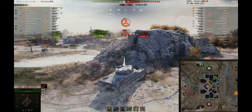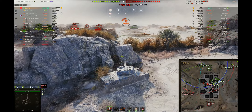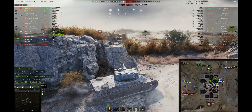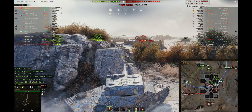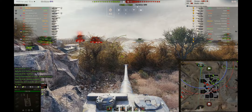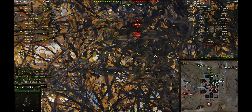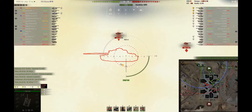I get spotted by the Emil, and he's playing well — staying hull-down. I don't want to poke because he'll most likely penetrate me while I won't be able to penetrate him. What I'm thinking is the enemies will notice there's only one player here and start pushing. When you're defending, you can find a good position with soft cover where you're less likely to be spotted and can still deal damage.